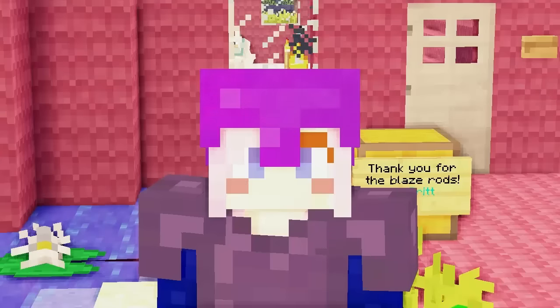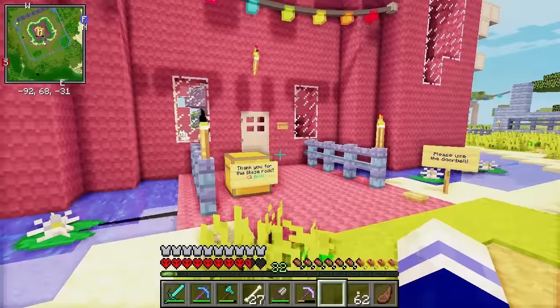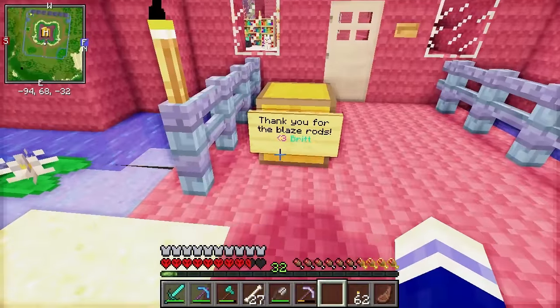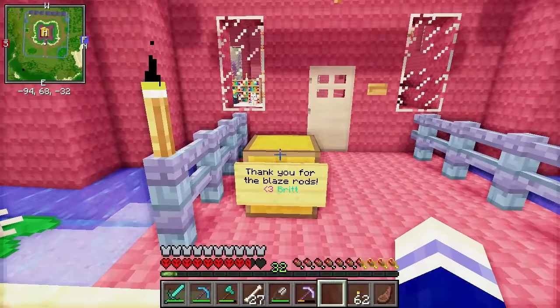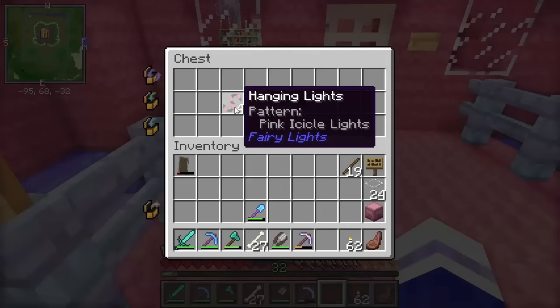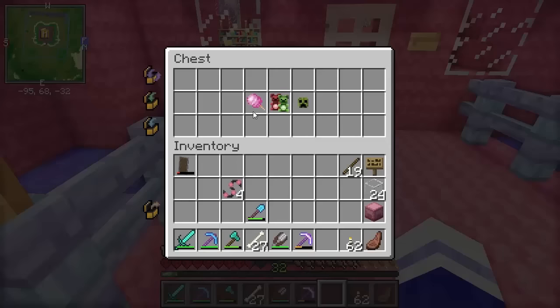Just behind me you might be able to spot a little chest there. This is actually a gift from our dear friend Brit. A few episodes ago I gave her some blaze rods, and she has returned the favour with a present. She has given us some pink icicle fairy lights, cotton candy, some gummy bears and a creeper cookie.